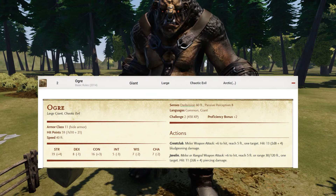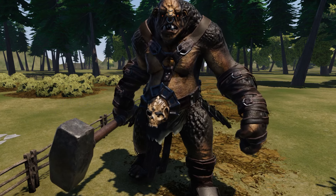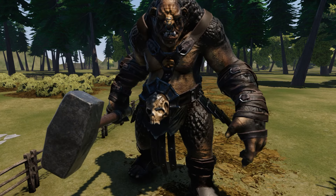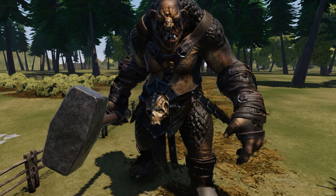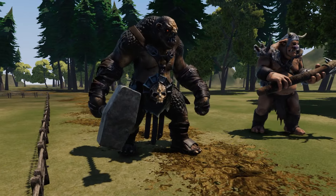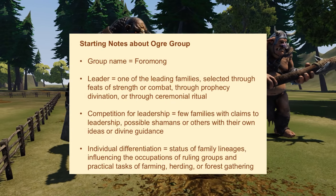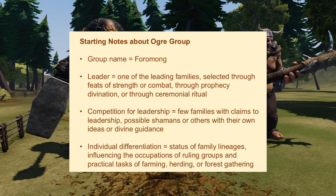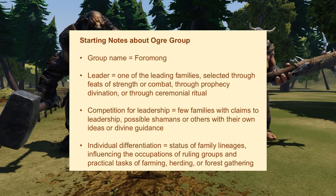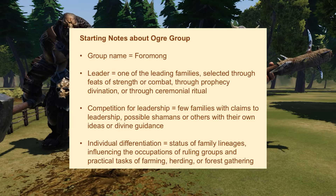If an Ogre is threatening a village, then the people call it the Ogre, or they may give it a name, such as the Bone Crusher, the Mountain Menace, or the Fury of the Forest. If your setting involves a group of Ogres, then what is the name of the group? Who is the leader? Who might be competing for leadership? How can the individuals be differentiated — by their rank or status, their jobs within the group, or their reputations?